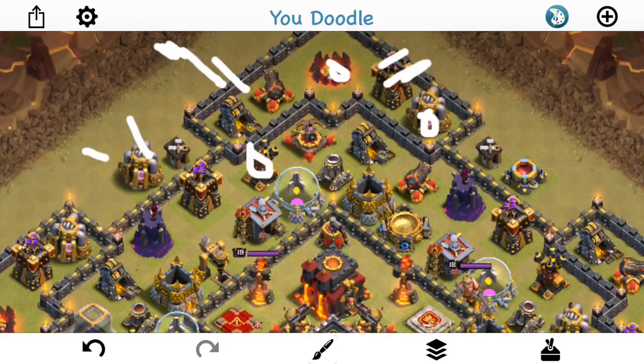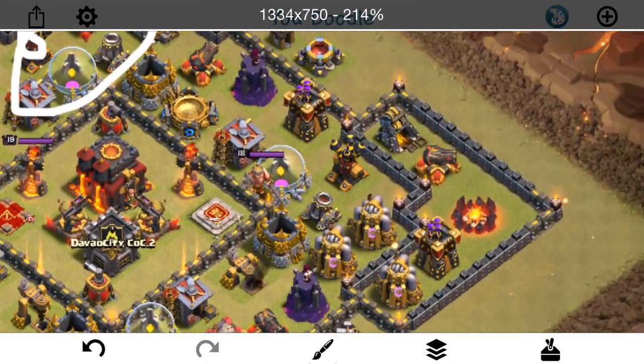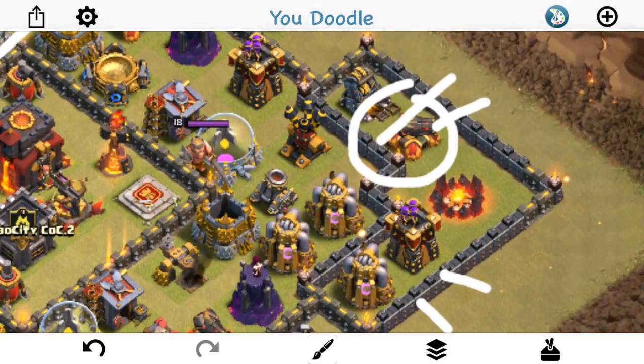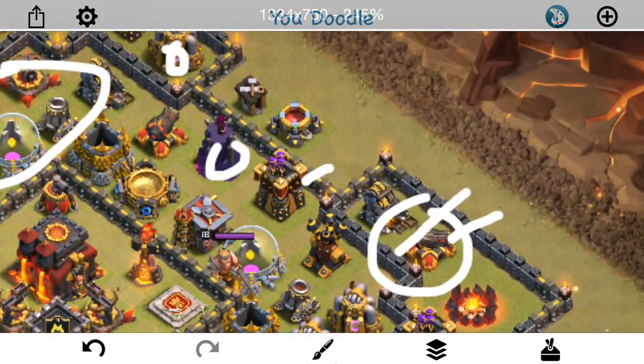The Queen will get in here, take out the air defense, and create the funnel by taking out these buildings. From there I really don't care where she goes as long as she stays up for the end of the attack to help with cleanup on the last few defenses. Once the Queen's looking good, I'm going to drop down a Golem to tank for three point defenses - the two archer towers and the cannon. I'll drop two Wizards to take out those two buildings, then a jump, a King, and two to three Valks to get in and create the other part of the funnel. I'm going to drop a Giant to tank for that Wizard Tower just so it doesn't get too many shots off on my main group of Valks.